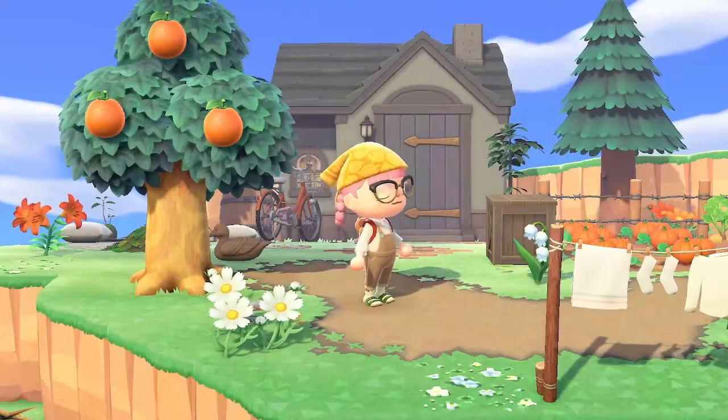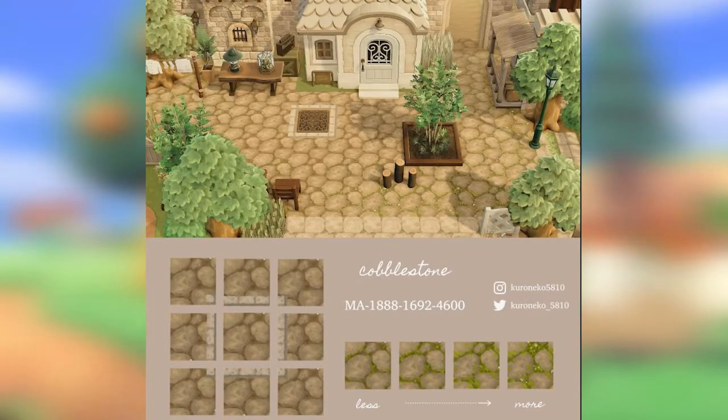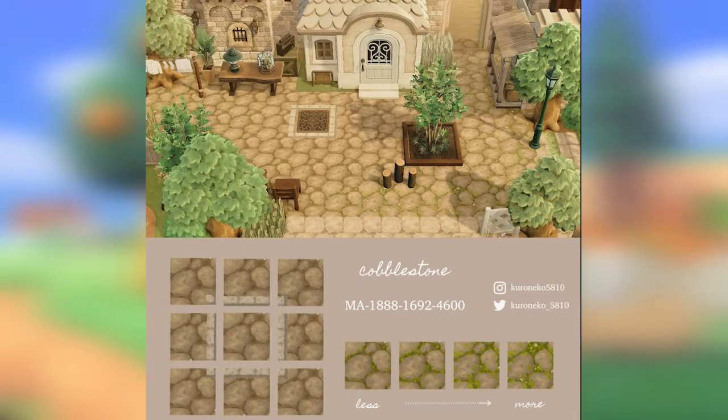Next up we have this really cute cobblestone path — you guessed it — by Koroneko. It has a few different options ranging from less moss to more moss. I think it's really cool with a bunch of different design opportunities. It's just incredible.